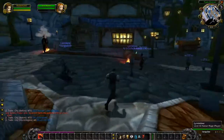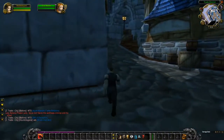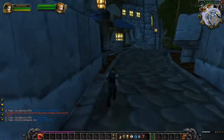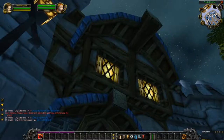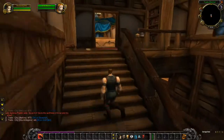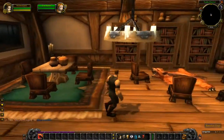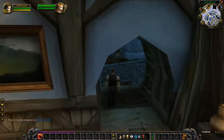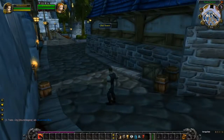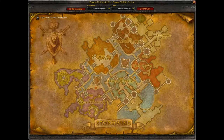There's a fountain in the middle of the Trade District too, but there's no water in Classic. Let's go through this tunnel now. There's a building with no name — it's completely empty with just books and a table. Nothing upstairs either. It's just a random house you can use for roleplay if you want. The door is locked so you can't go through. Let's go to Old Town.